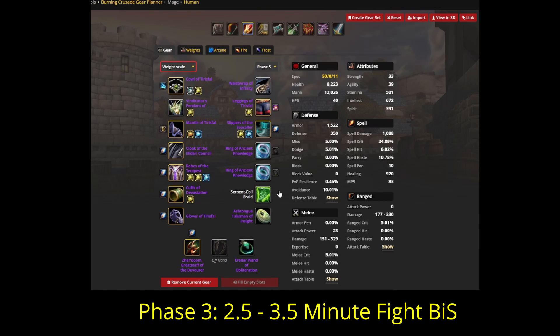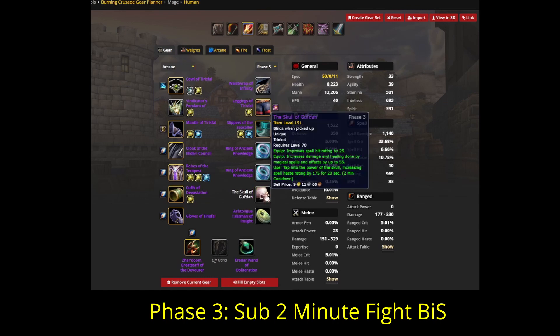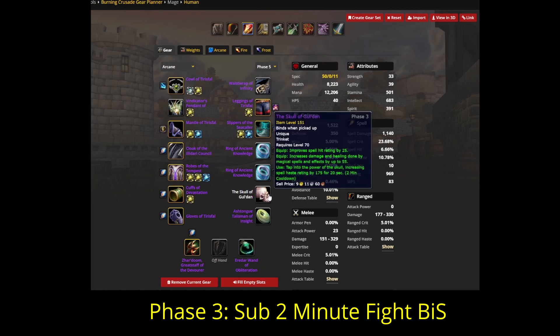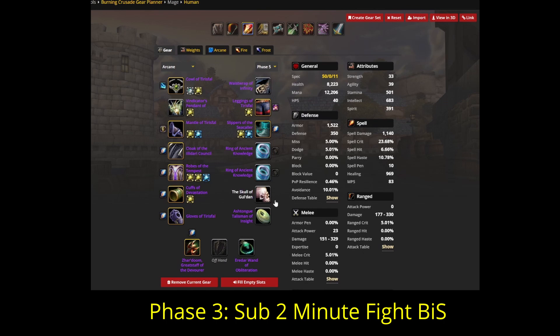But if you are in a guild that parses 90-95% or higher with very fast kill times, you can go a little further and drop your Serpent Coil Braid for Skull of Gul'dan. Not many people will be running this — unless your guild is killing bosses in under 2.5 or under 2 minutes, swapping a trinket that regens mana when you use your mana emerald for a trinket that gives a ton of haste will be very mana inefficient. But there are guilds that will want to run this.